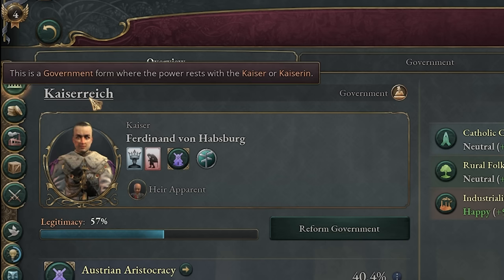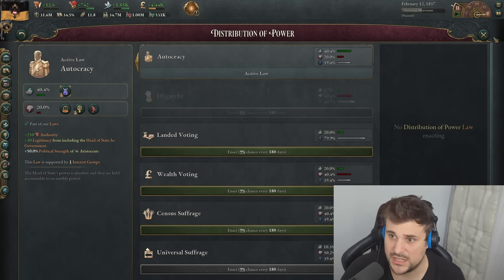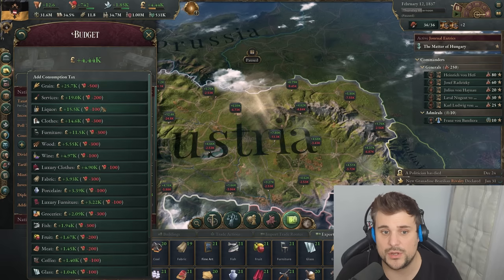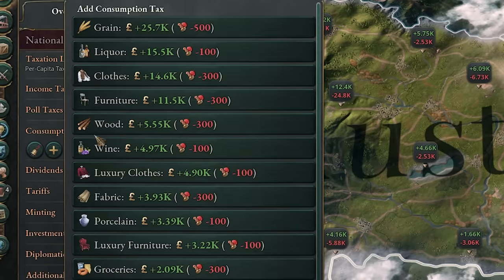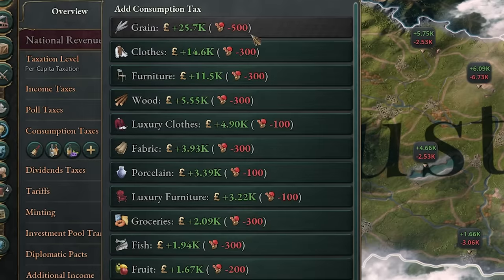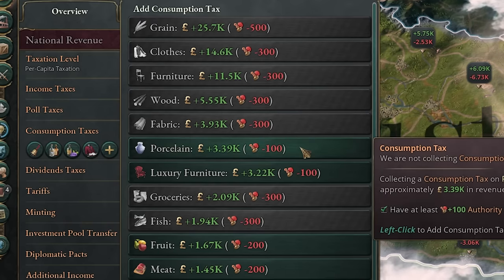We have some authority right now because we're an absolute monarchy — we're the Kaiserreich. Autocracy is great because it gives loads of authority and you can have a lot of power for taxing things. For consumption tax, we're going to go for everything that potentially makes us a lot of money. My advice is don't tax grain because that seems to upset people a lot. Services, liquor, wine, luxury clothes, and porcelain are all easy ones.